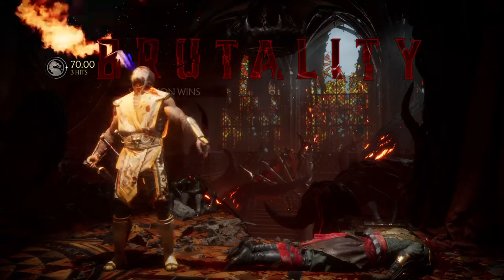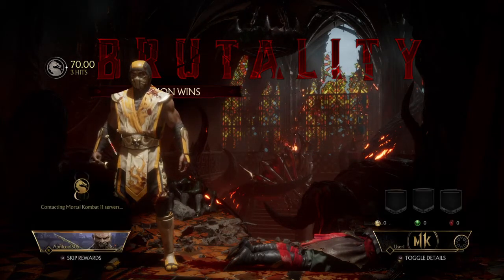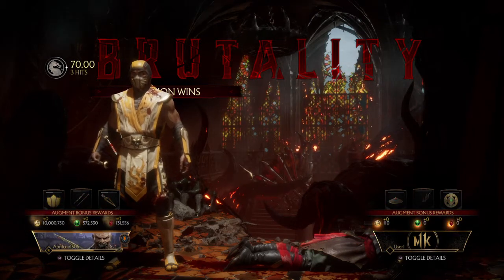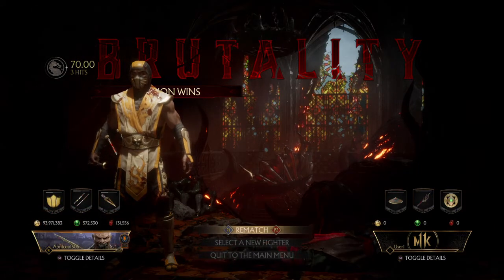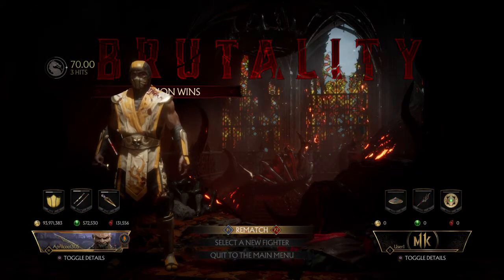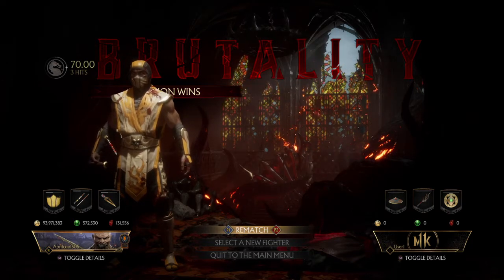That is the Stinger brutality using Scorpion's Air Demon Slam. Check your move list and make sure that you have it — it's only in the first variation, Reborn, unless you create your own variation.